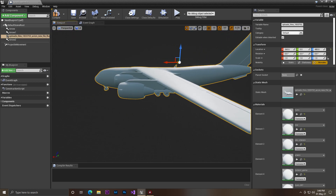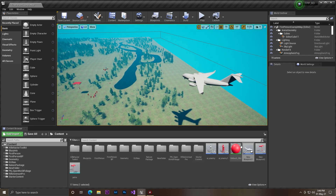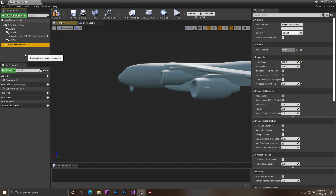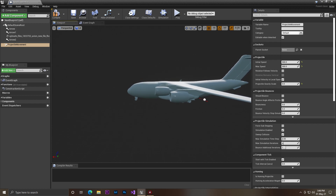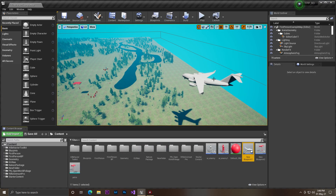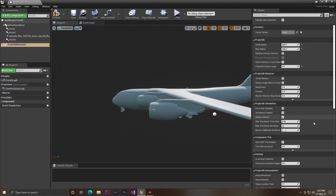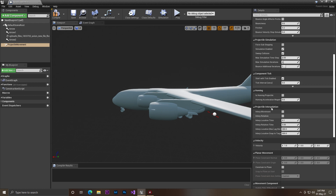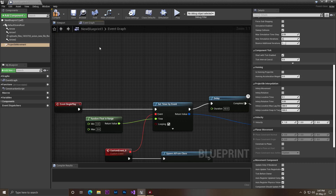We also need to make the plane fly — it shouldn't come to the ground. To do this I added a Projectile Movement component. The projectile movement helps make an actor move. I set the speed to 500, and I set the projectile gravity to zero, meaning there's no gravity for this actor. The actor moves freely with no gravity at speed 500.